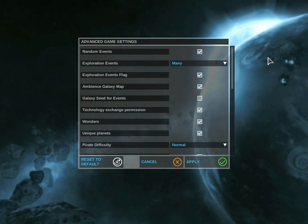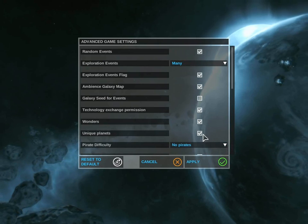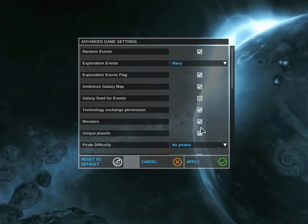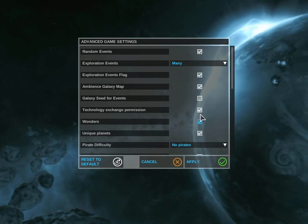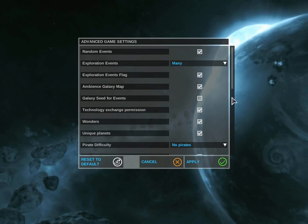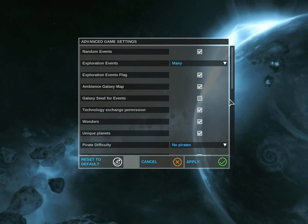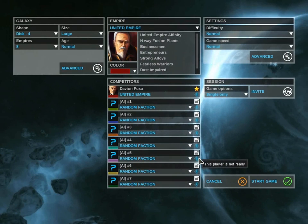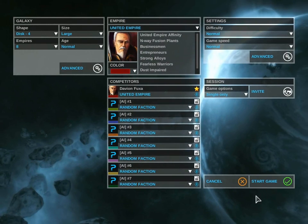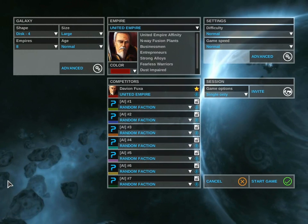Go into the advanced settings and turn off pirates. You can leave unique planets or wonders on. You may want to put the exploration to many or full. Many is just fine if you're into having random exploration events. This is a good setup for starting off with Endless Space Disharmony if you're new to the game.